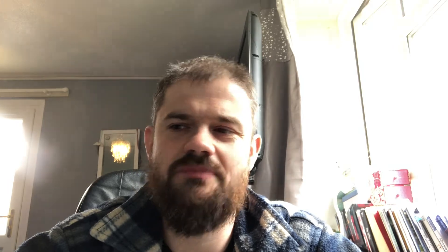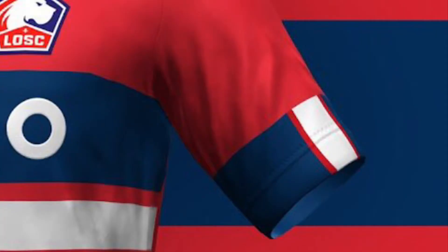9th place we've got Lille's home kit. I'll give it that it's a bit different. I quite like Lille's badge and the New Balance brand looks good on the shirt, but I don't like the sleeves. I'm not majorly against the Kazoo sponsor and the pattern on the front, but a lot of these look like training tops to me. This one falls at 9th place.